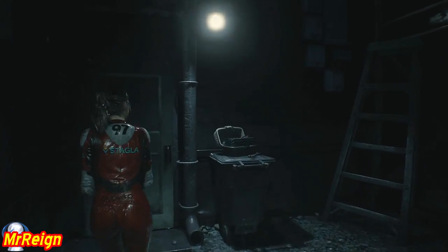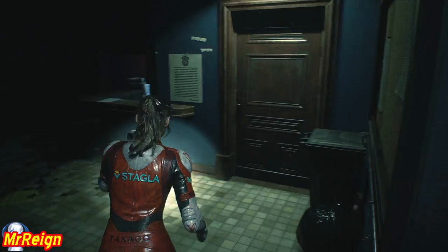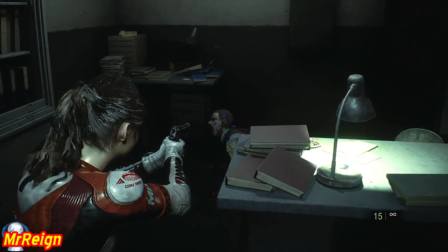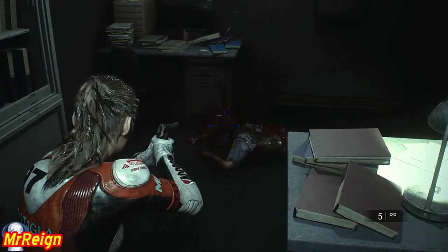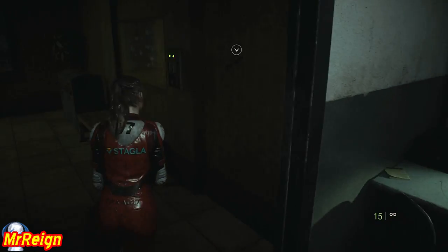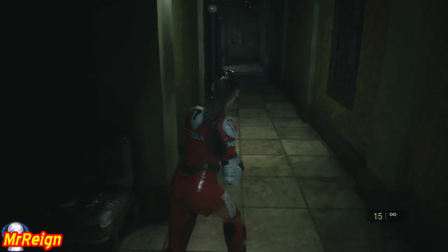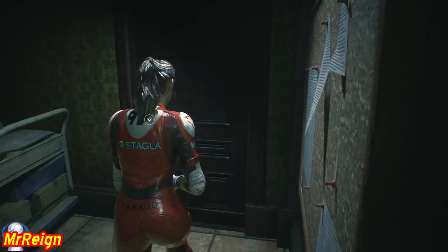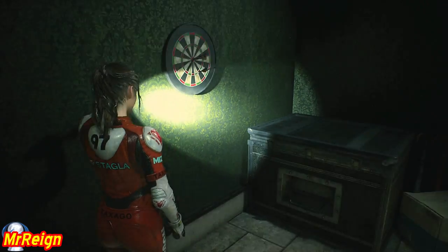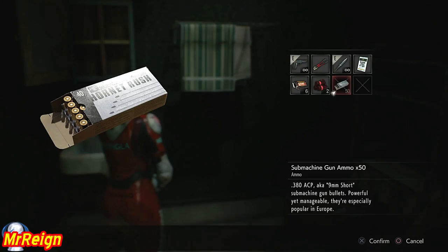We've grabbed the key card and we're heading all the way down. The .45 cap is a godsend. This is the B story. I sped up the gunshots because I wanted to see if that guy was still alive when I came back - he just reanimates again. Now grab the flame rounds and we're going to do the inventory check. I'll show the inventory every time I leave the safe room.